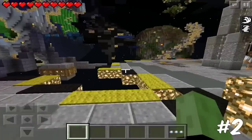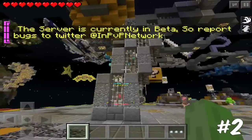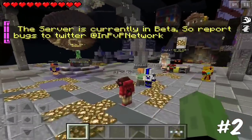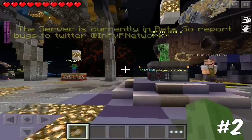Coming in at number two is InPVP, or Instant PvP. As you can see, the spectacular hub really catches your eye. This is an amazing minigame server that I absolutely love — they have everything from Block Hunt to Drop Run to TNT Run.